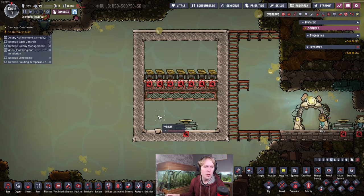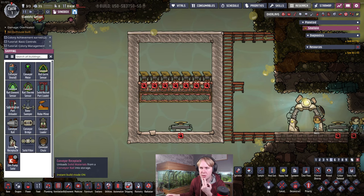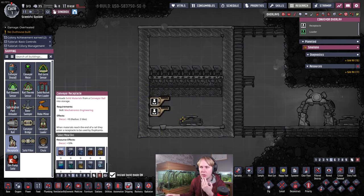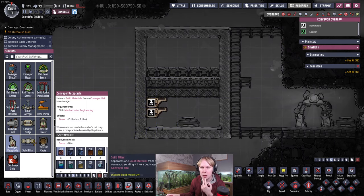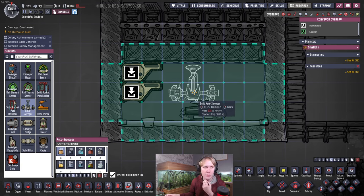You have a little extra space in these rooms, so I've got ideas for filling it. Let's put in all the mechatronics. First, we'll want some receptacles. I wouldn't recommend just dumping all your polluted dirt with a chute on the floor — let's use conveyor receptacles because they fill up to a limited amount, allowing inputs to be added in a more controlled way. We'll put the conveyor receptacles here and the auto sweeper directly above the sublimation station. The sublimation station is only one tile high, so you can put things directly above it.